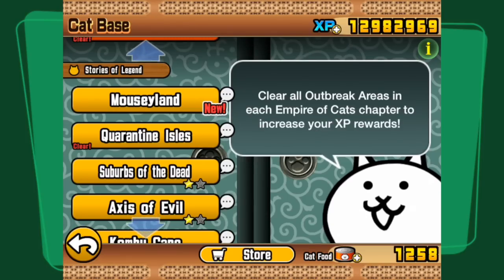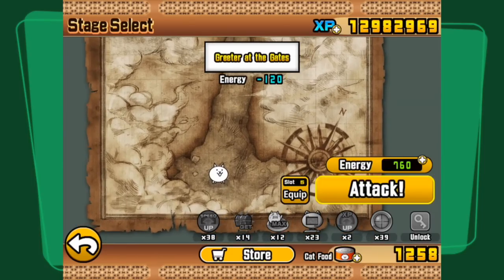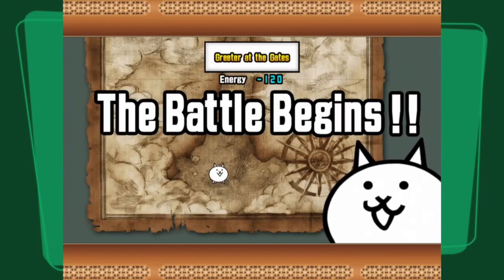Here it is - Mousyland, with a big new flashing sign on it, which means by the rule of Reggit it must be exciting. Let's go into it - the 36th subchapter of the Stories of Legend. The first level is Greeter at the Gates, and now without further ado we're going to press Attack and into the battle we go.